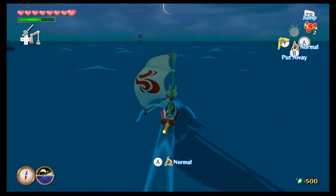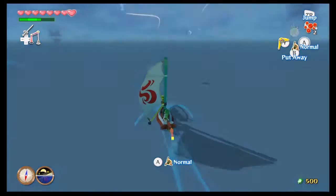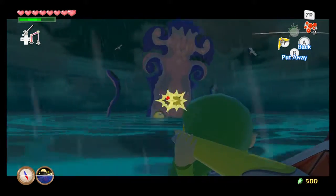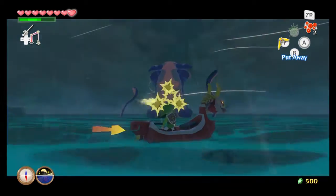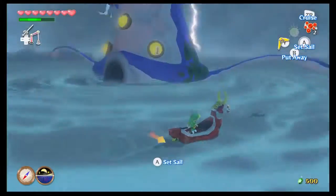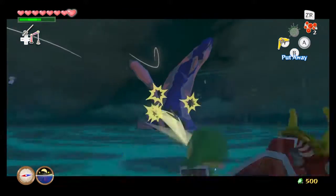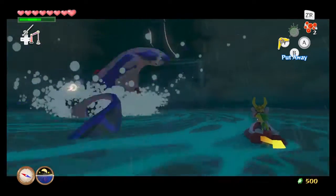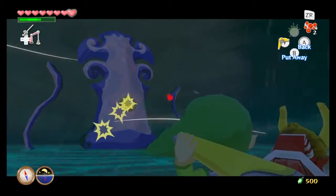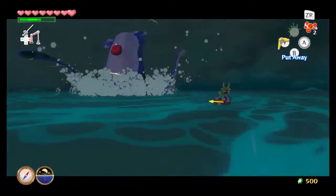Okay, I see it — how did I miss it? So you see this group of seagulls. When we approach it — ta-da! We're in a whirlpool and a giant octo comes up. So what we want to do is pull out our boomerang and just start going crazy. There are multiple big octos like this throughout the Great Sea, each with a varying number of eyes. This is the weakest of the octos with only four eyes, and they don't really attack you, but you're on a time limit.